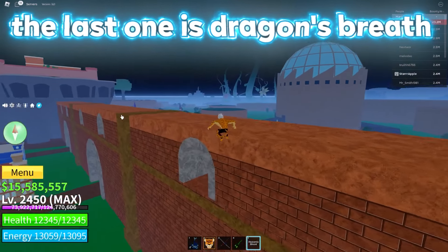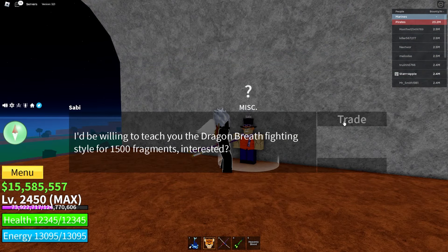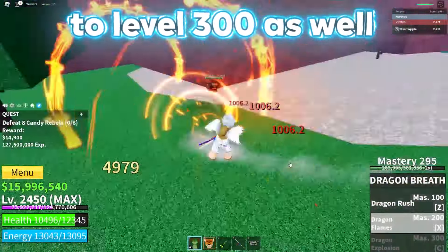The last one is Dragon's Breath. This fighting style can be obtained at the second Sea, next to the café. This fighting style needs to be leveled up to level 300 as well.